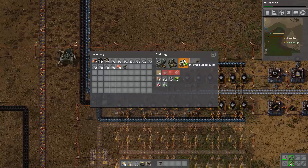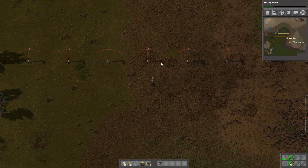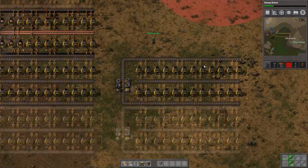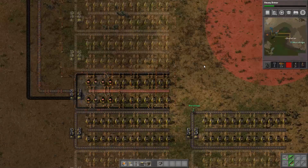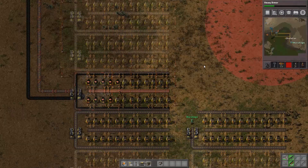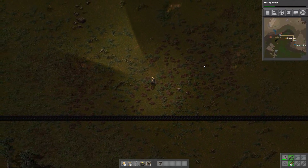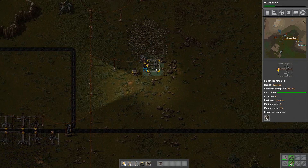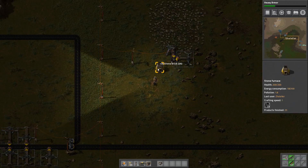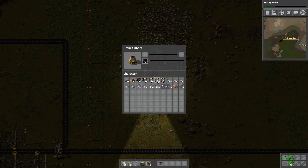We are not taking any iron plates from the main bus. I made a mistake - I didn't make any space for the copper to expand. So basically I just need to move it more south.